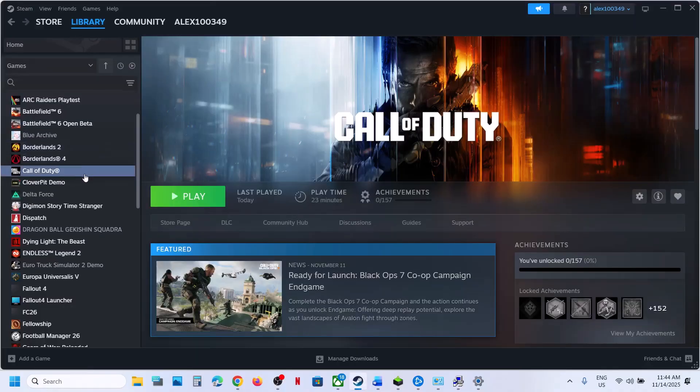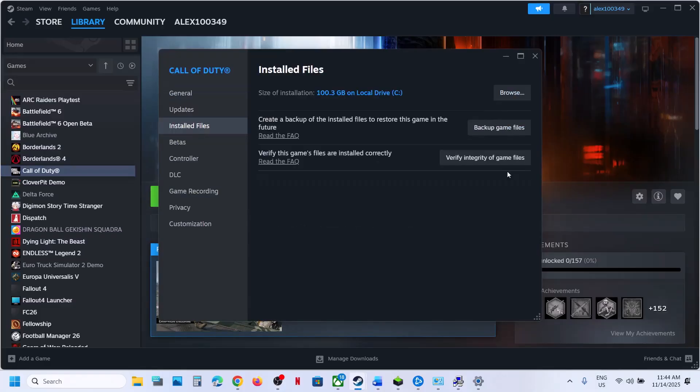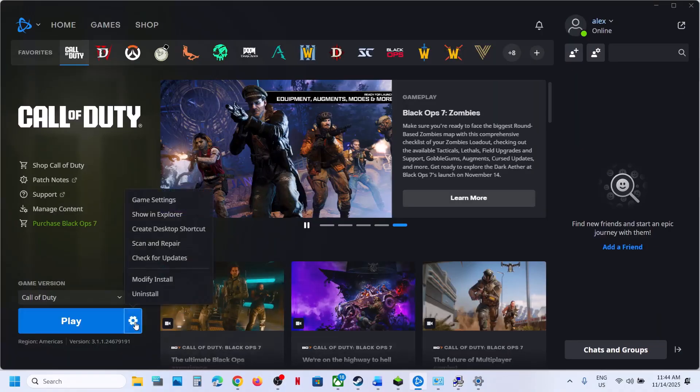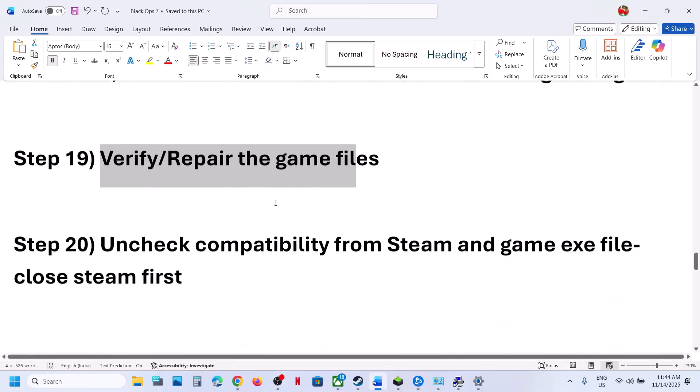The next step is to verify or repair the game files. If you have the game on Steam, right-click the game, select Properties, go to the Installed Files tab, and click Verify Integrity of Game Files. Once verification is 100% complete, launch the game and check. If you have the game on Battle.net, click Scan and Repair, then launch the game.